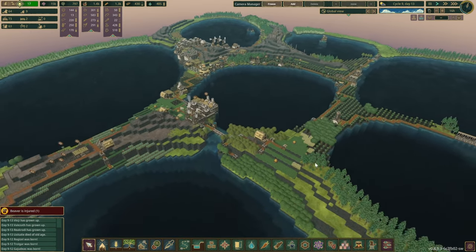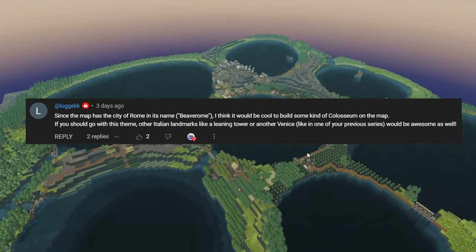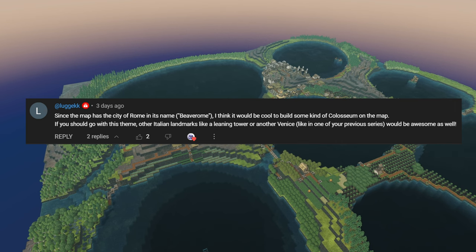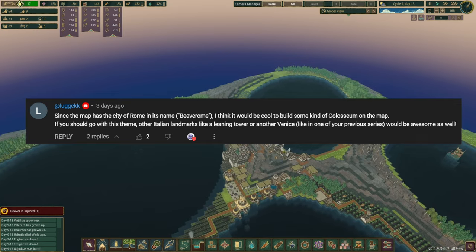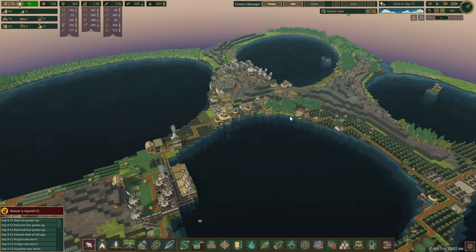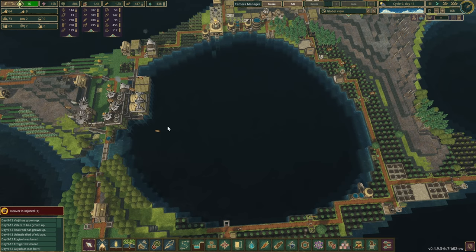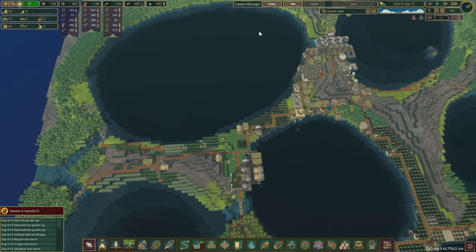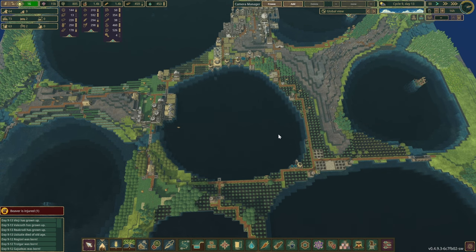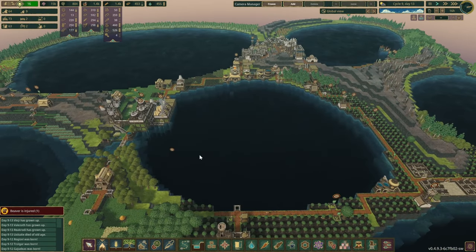Let me just hide the UI real quick. Since this map has so much water, it would be amazing to build another Beaver Venice — we did that a very long time ago, the first time we tried the Iron Teeth. The idea too was to build a colosseum, since we're already talking about the Italian style. I'm not entirely sure if this lake is big enough; we could build it here or use this one as our next option. We'll see which lake becomes the next Beaver Venice.